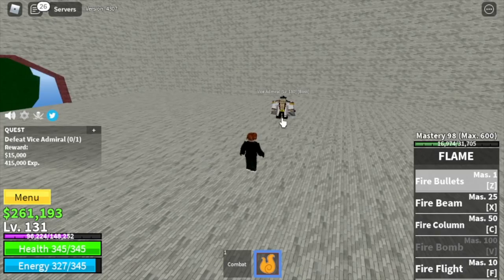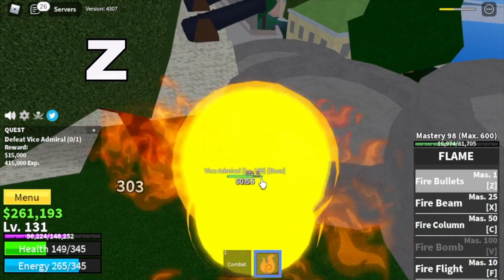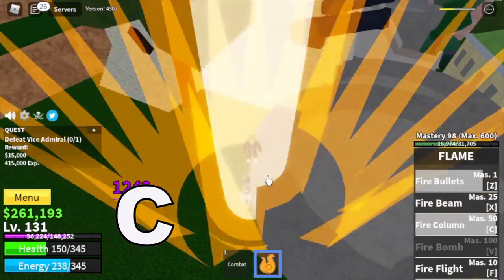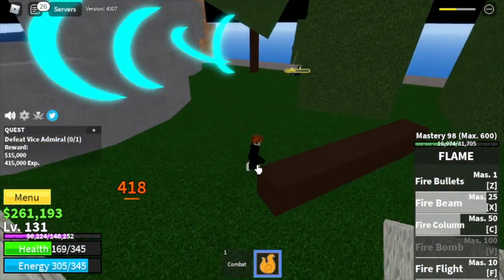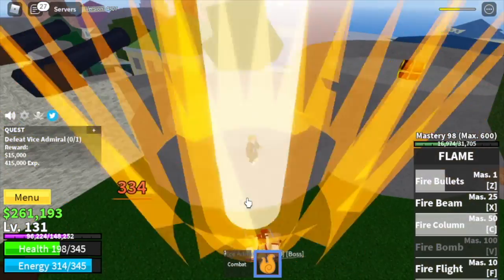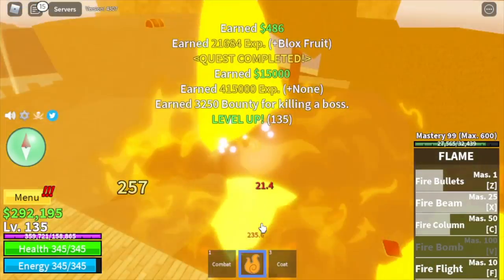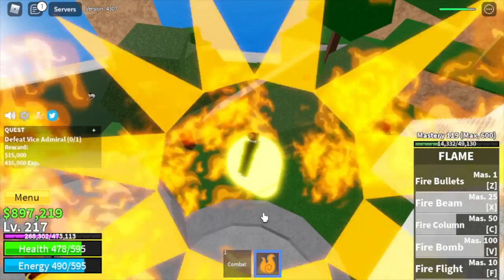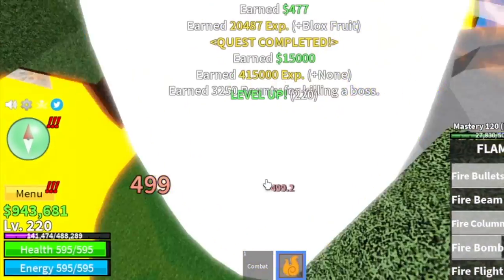Next up, the Vice Admiral. Here's my technique: lure him to the wall. Use your Z and C skill. Avoid using your X skill because it will push your enemy away and he will attack you. Keep grinding here and do server hop until you reach level 220. You will also unlock your V skill while grinding this area — the Fire Bomb. This is the last skill, but don't worry, we will awaken every skill later.